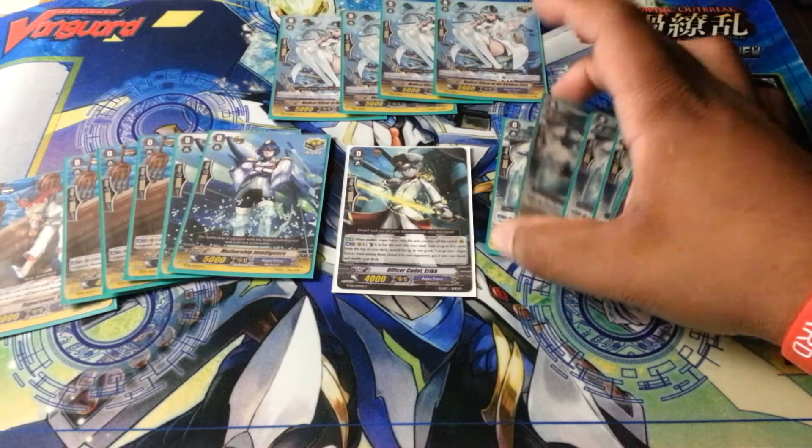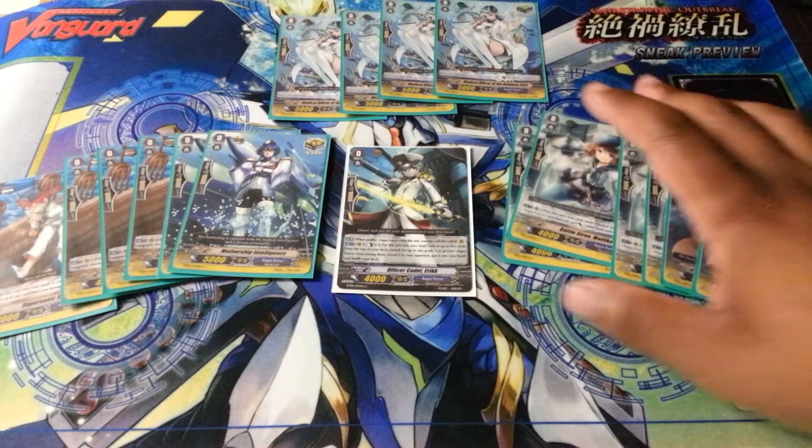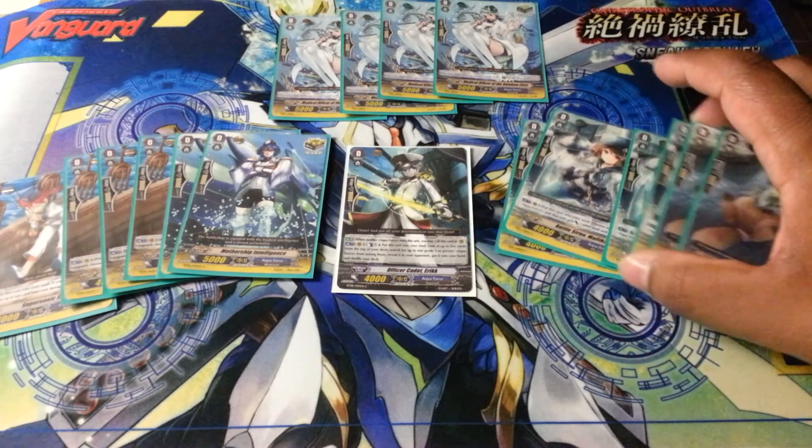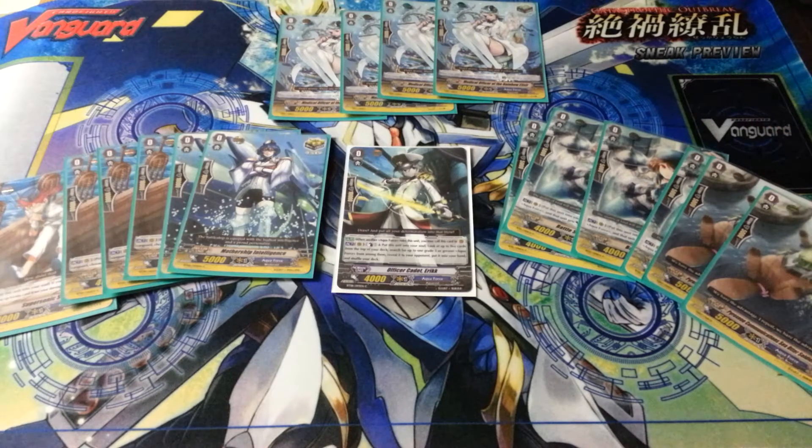And we finally got a Margo clone right here, pushing the soul — gives plus 3K to a rear guard unit on the field. That's really key in the deck. She's probably one of the best cards in the deck, which is why I run four of her. She allows Basil to hit, and she allows Tidal Assault to hit on their first swings, which can really pressure an opponent late in game.